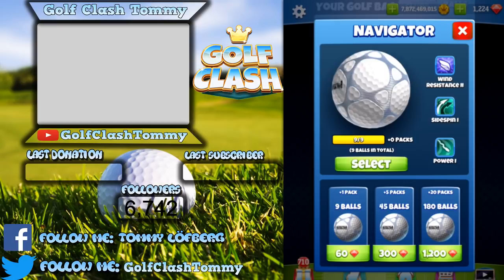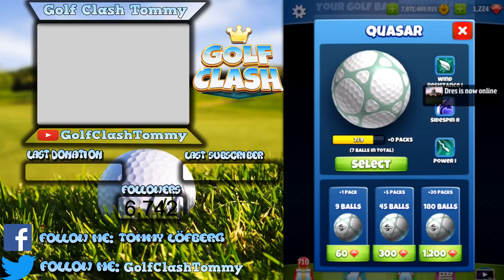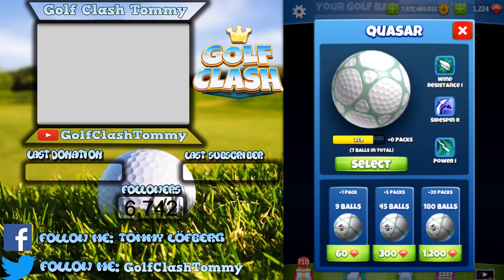Then we have the Quasar. I like this ball because it has a lot more side spin. If you're not used to side spin, I'd suggest going with the Navigator instead, since reducing wind is the most important thing in this game. The Quasar is a decent ball — it's designed like the Navigator but with level two in side spin instead of level two in wind resistance.